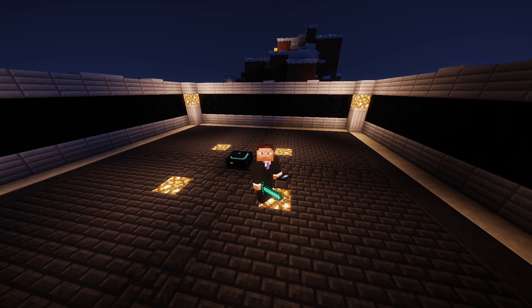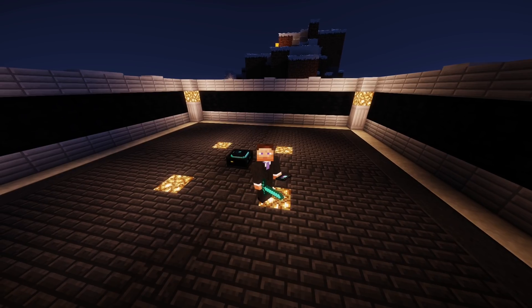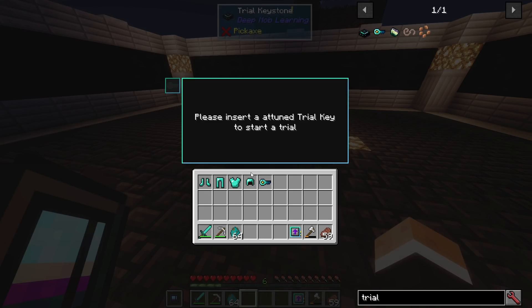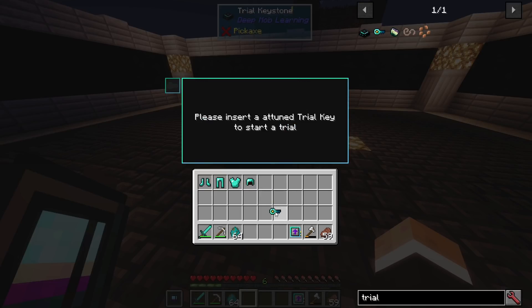The trial system is a way to level your data models when you can't seem to find that one monster anywhere in your world. You also get rewards for completing trials. The first thing you need is a trial keystone and a trial key which needs to be attuned — you can learn about that process in JEI.